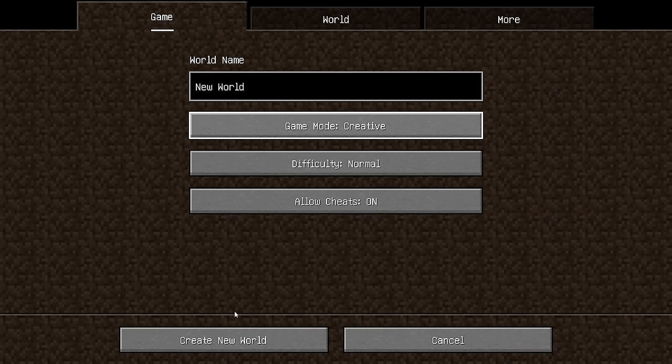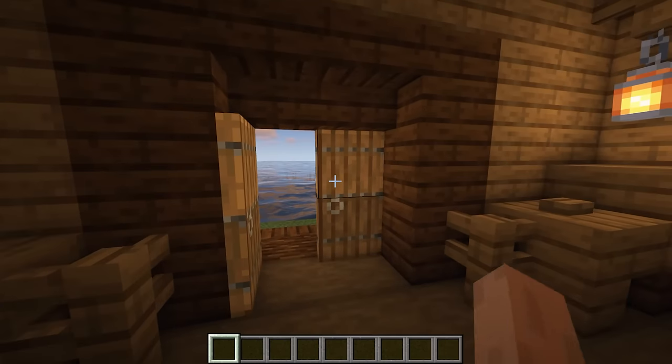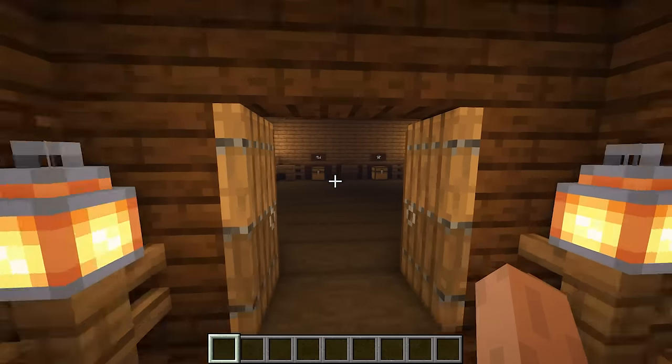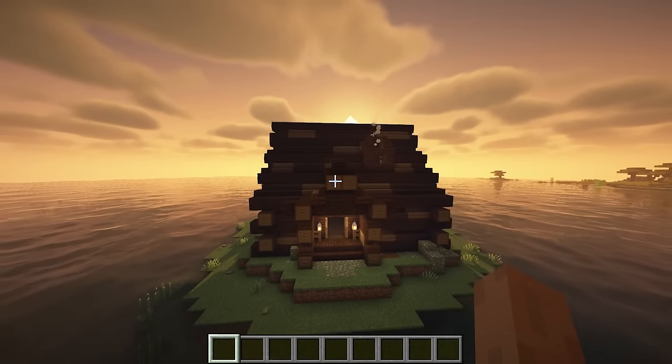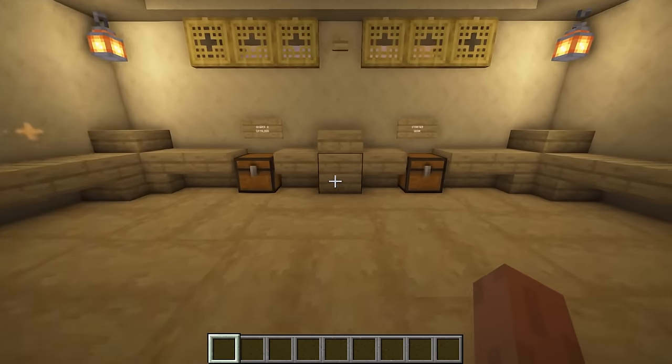Spawn Structures has added two new structures in the latest update. The mod generates a custom structure at your world spawn, complete with a lectern, two chests with Loot-compatible loot tables, and a bed for respawning players, streamlining the process of protecting or helping new players.